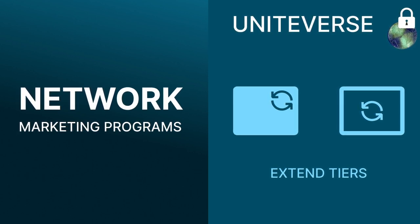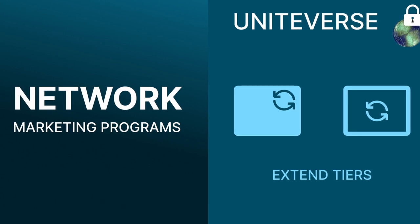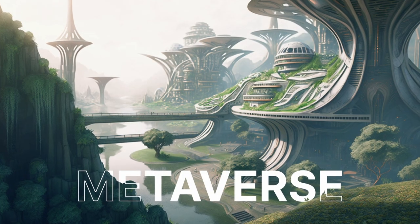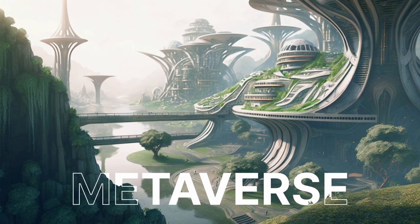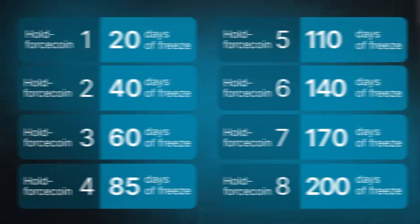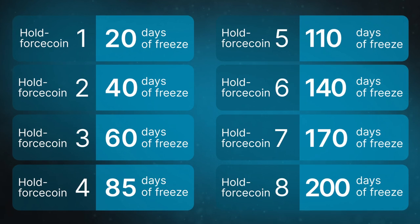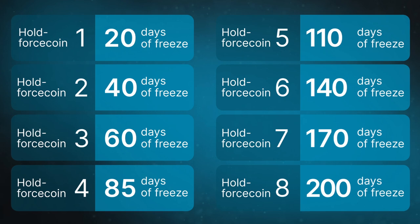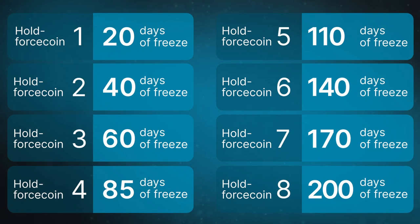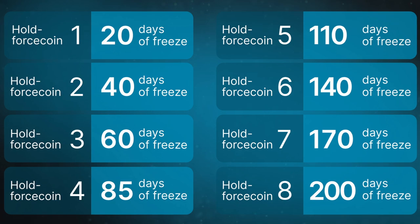Moreover, it opens the possibility of passive income. To extend tiers at a price five times cheaper, it is necessary to use frozen Force Coins every month. At the next stage, when Force Coins enter the open market, there will no longer be such a thing as a full package. There will be only tiers providing different access levels to the metaverse. Frozen Force Coins can be of eight types depending on the freezing period, and each one will have its own ticker. Hold Force Coin 1 is a Force Coin that has been frozen for 20 days. Hold Force Coin 2 for 40 days. You may see the types of frozen coins in the table on the screen. The maximum, Hold Force Coin 8, has been frozen for 200 days.